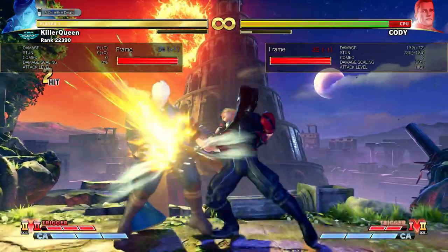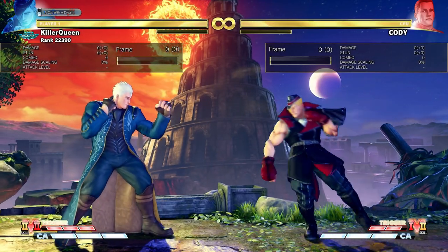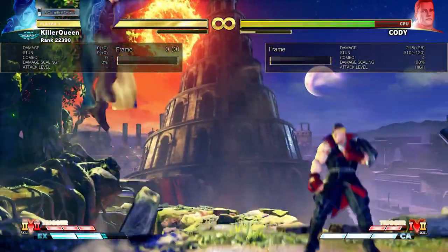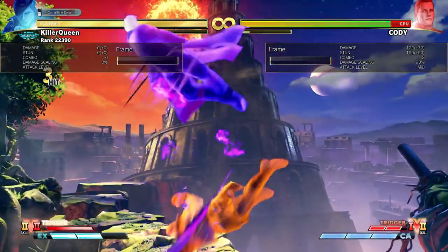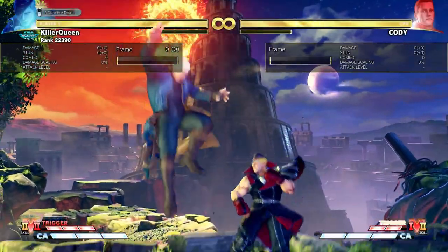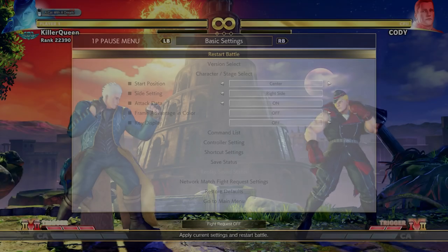Your bread-and-butter damage combo is going to look like that. And you can still do V-Skill if you want to build V-meter. The biggest buff to this move, however, is off anti-airs — you can now combo into upper, or do the V-Skill if you prefer. This is a crazy buff. You do so much damage just off your regular anti-air now. People really aren't going to want to jump at this character anymore, and he was already hard to jump at if you were on point. One of the better buffs for Ed.